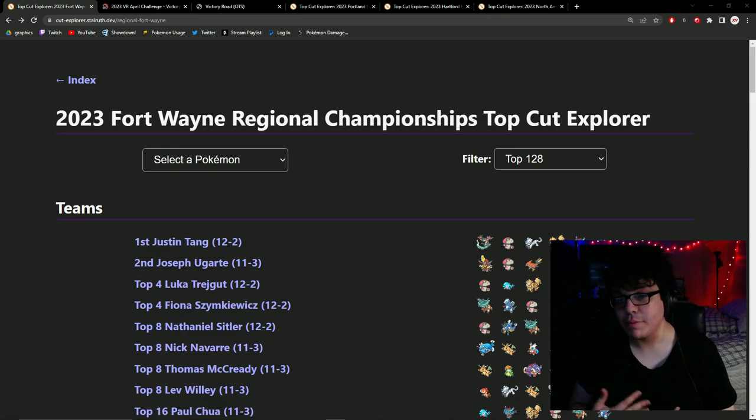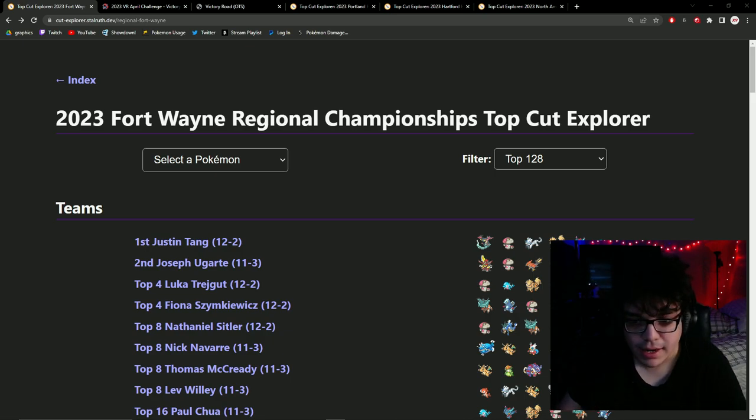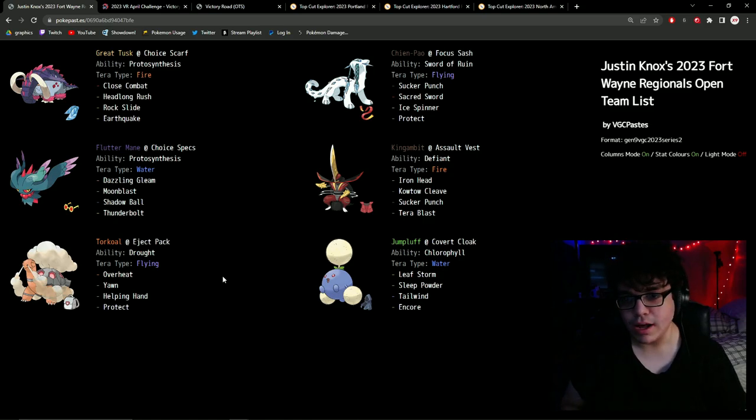I want to talk about how I came upon using this team. At Fort Wayne Regional Championships, I ended up getting second place — not with the team I'm going to be talking about today. Within that tournament run, I actually ended up playing versus a player called Justin Knox, whose username online is 45mice. His team was really intriguing to me because even though it had finished 10-4 and hadn't top cut, I felt like it was actually pretty strong. When I played versus it, it exerted a lot of pressure.